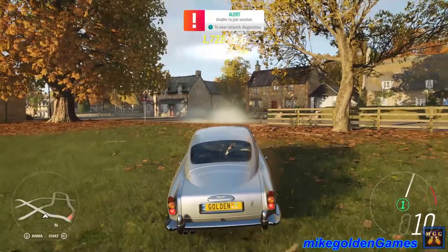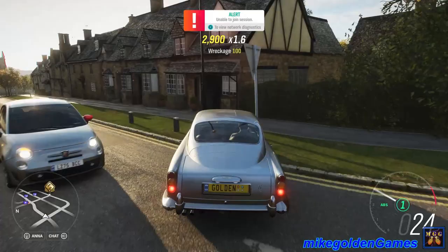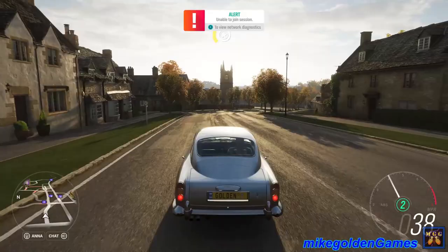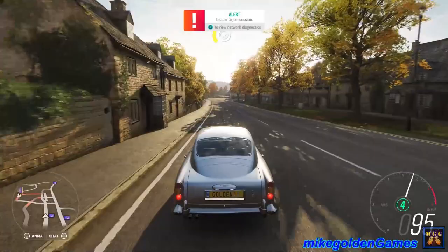This car — I cannot seem to drift it. Look at the rear tires, though. The front ones have the spikes as well. You know, in the movie, they stick out and then pop enemy tires. Now that I've kind of humiliated myself by not being able to drift it, let's head back to the house, pull into the garage, and check out all the gadgets this car has.